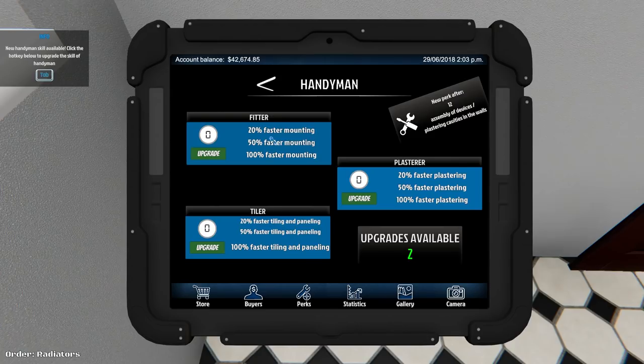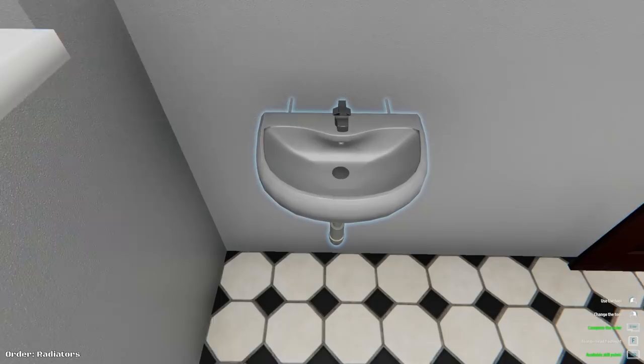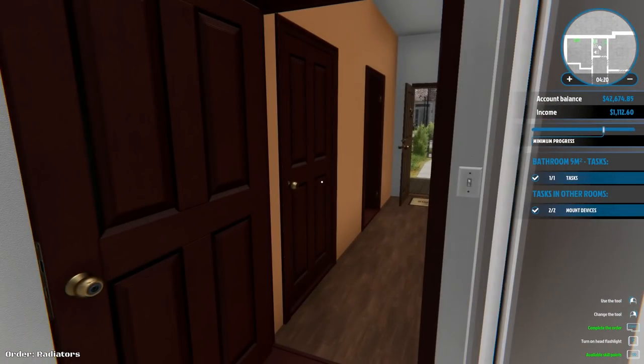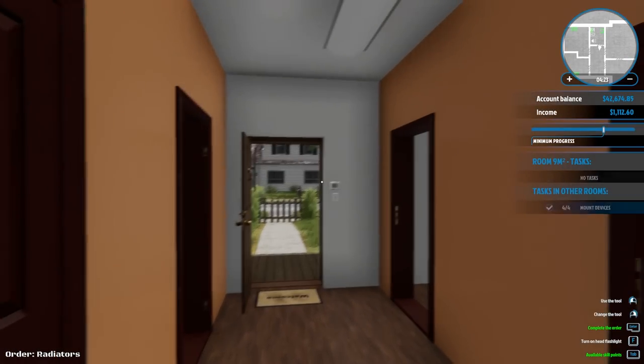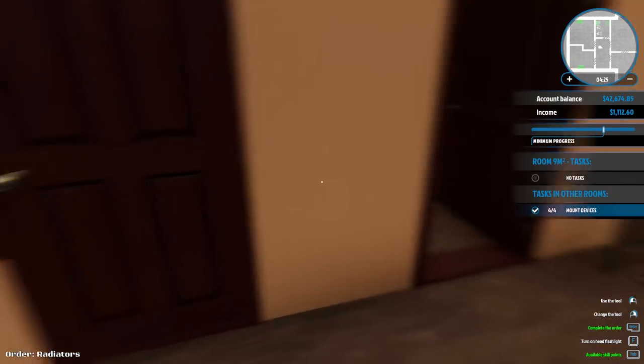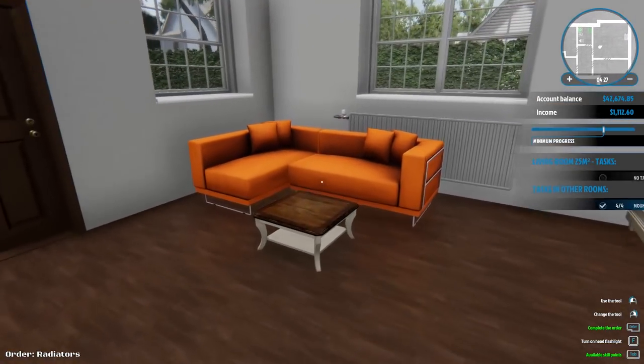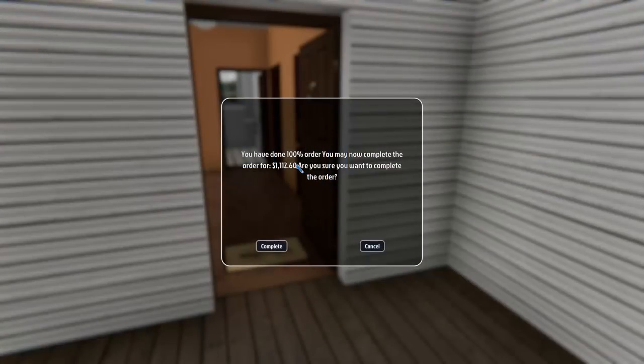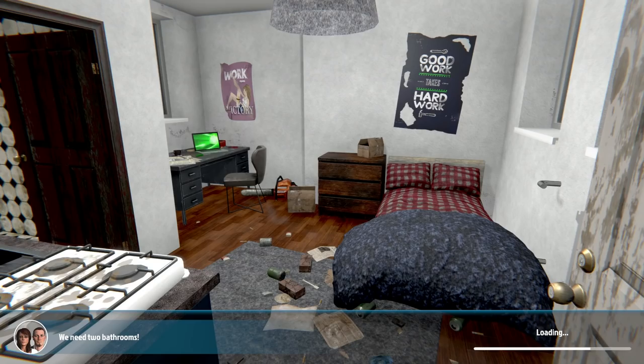A new handyman skill is available: 20% faster mounting, 20% faster plastering, 20% faster tiling and paneling. I'll go with faster mounting. All tasks are done. I've mounted all devices. You have done 100% — I get one thousand, one hundred and twelve dollars sixty. Yes, complete! I think we have time for one more job.